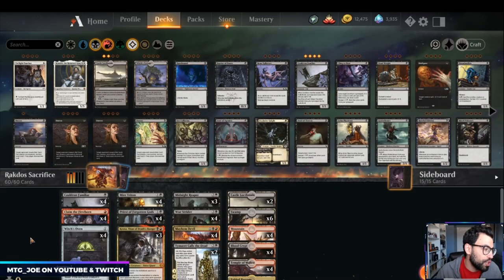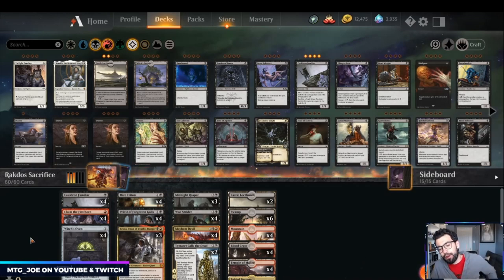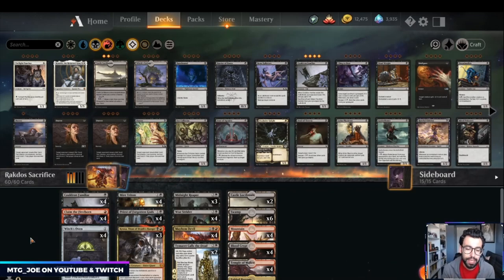Welcome back folks, MTG Joe here and we are wrapping up our budget build series. For those of you who are unfamiliar, what we do here is play three variations of a deck: a budget version with 10 or less rares and mythic wild cards, a mid-budget between 10 and 20, and then a non-budget version which is a fully tuned version. The deck we've been playing is Rakdos Sacrifice.